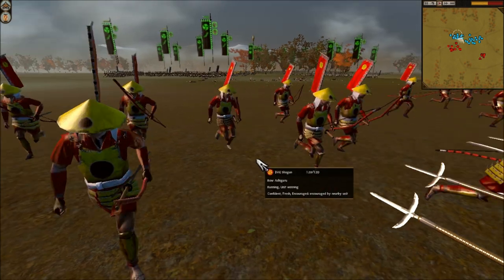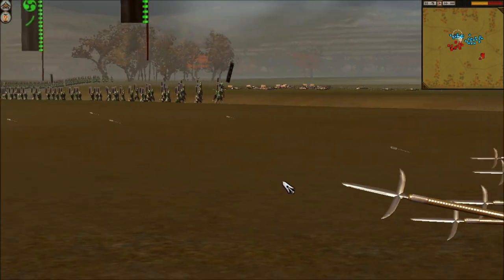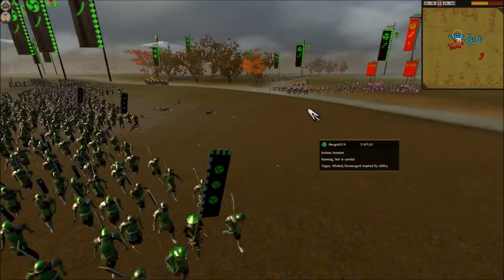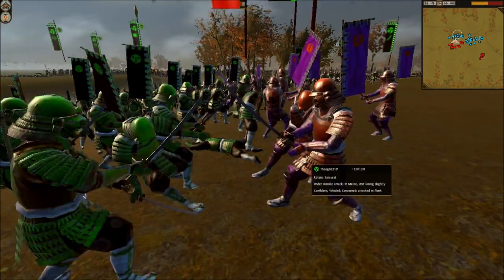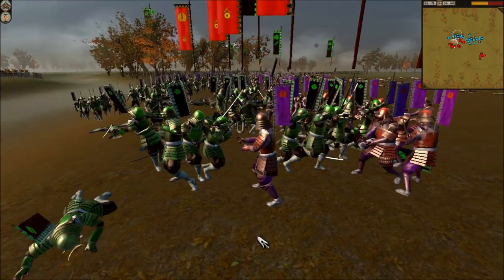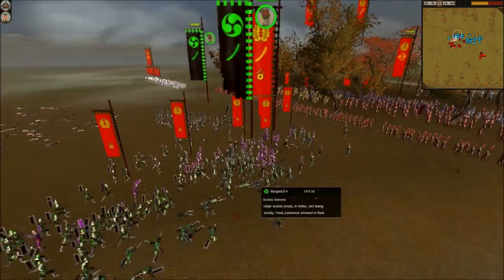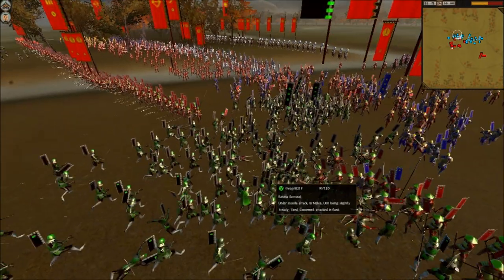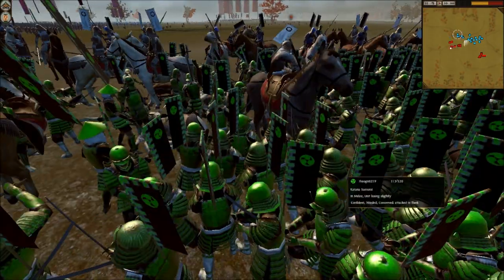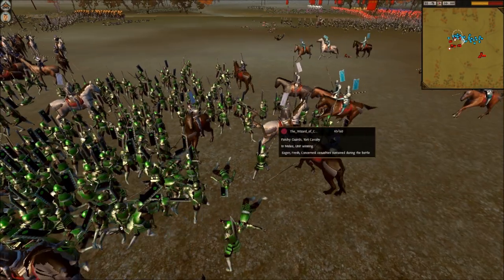My guys are veterans so they'll probably do very well against the Katana Samurai. He's going to march up, and over on his left side there's a leading unit. My Katana Hero is going to charge out and meet them head on — charging in front of my line to do as much damage as possible. Heir of Carthage sends in some cavalry to disrupt the Katana Samurai blob on the left flank, and I'm going to help with my Great Guard charging in — four chevrons at the time of the battle, along with my five-chevron Great Guard.